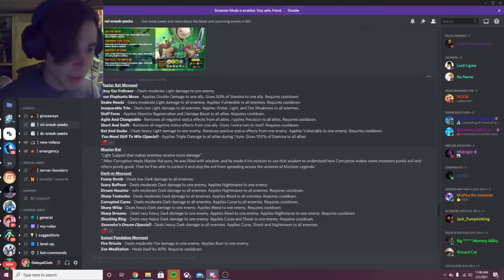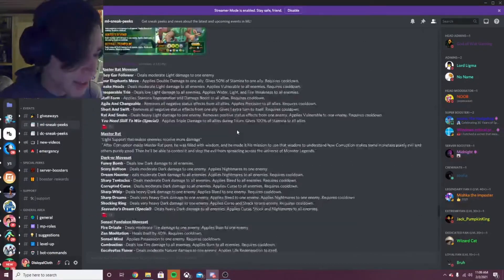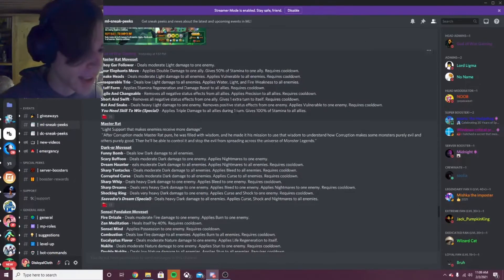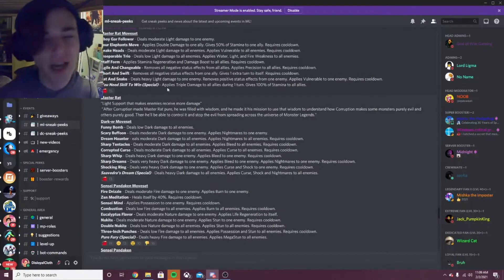Agile and Changeable removes all negative status effects from all allies, applies precision to all allies — NER (negative effect removal) is just really good. Short and Swift removes all negative status effects from one ally, gives one extra turn to itself — that is a really good move. Rat in Snake deals heavy light damage to one enemy, removes positive status effect from one enemy, applies vulnerable to one enemy. And then Unique Skill to Win applies triple damage to all allies during one turn, gives 100% stamina to all allies — really good. He is a light support that makes enemies receive more damage, so overall a pretty good monster.